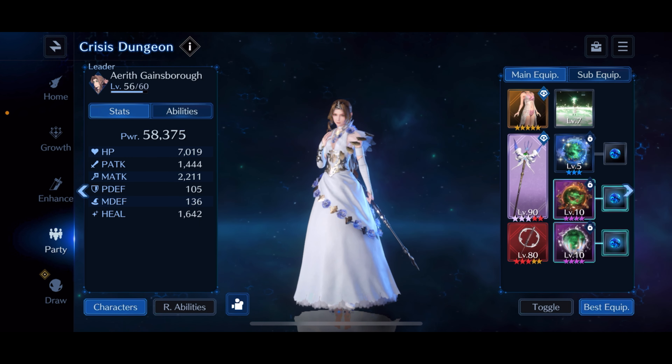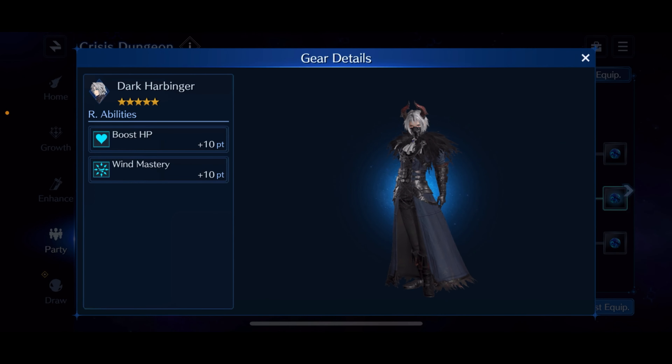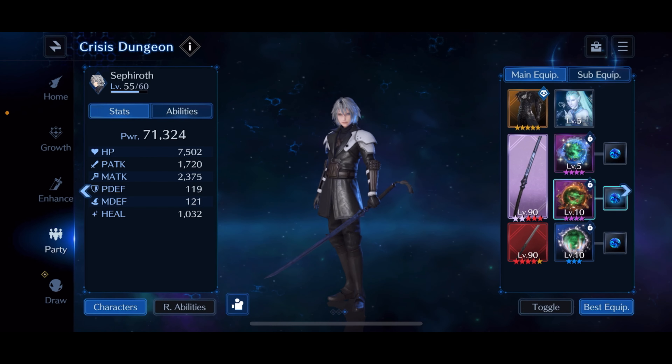For Aerith's materia: one of two healing Asunas, Quake Kara in the second slot, and a circle sigil Ruinra in the third slot. For sub-equipment: the Beach Parasol, Prism Rod, and Sun Umbrella. Really you're just looking to have her magic attack above 2K, healing above 1,500, and HP around 6 to 7K if possible.